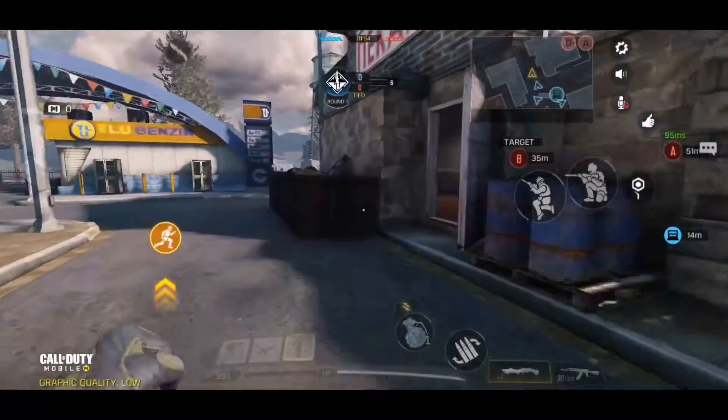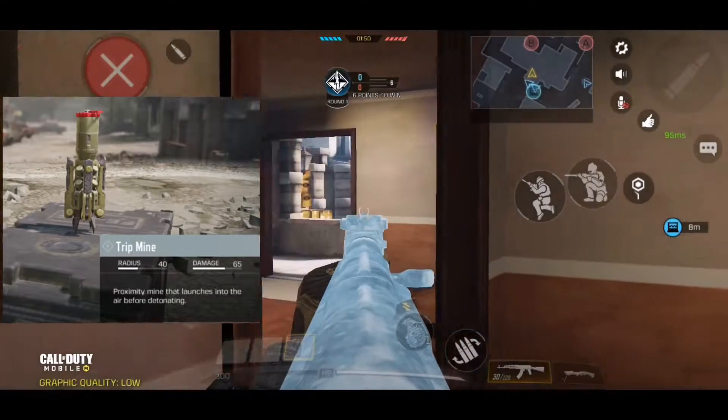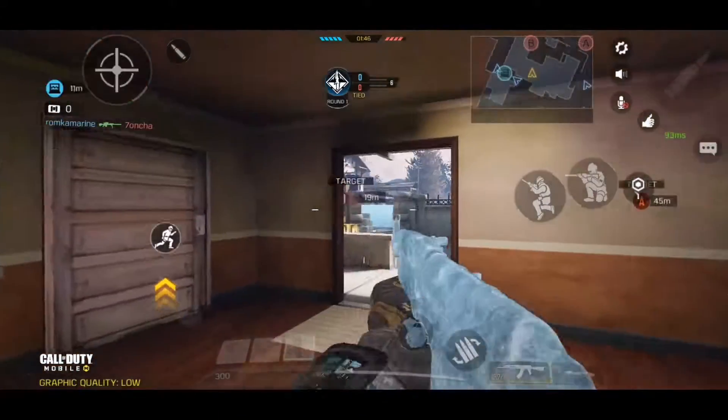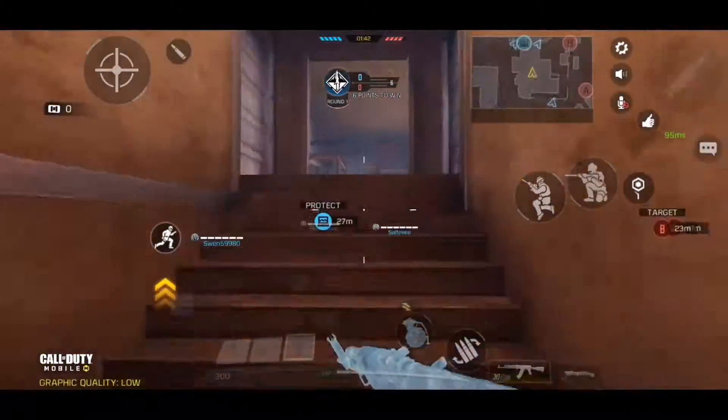The tripmine is a throwable. What I mean by that is you can throw it and it will occupy a specific space, and it will only detonate when an enemy target is generally close or very close to the tripmine.